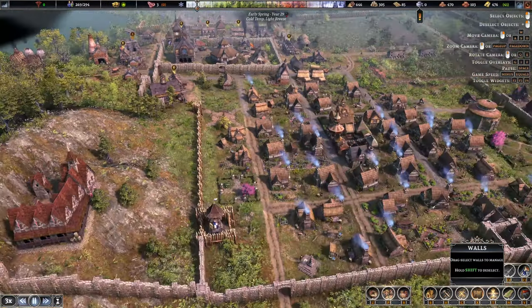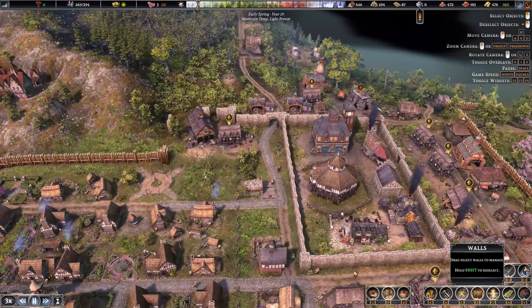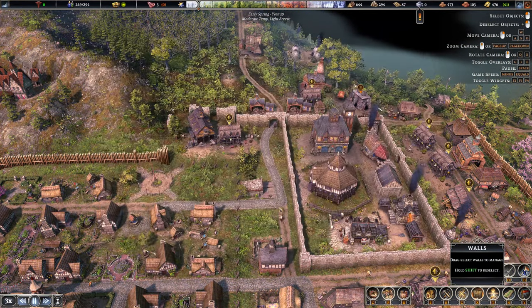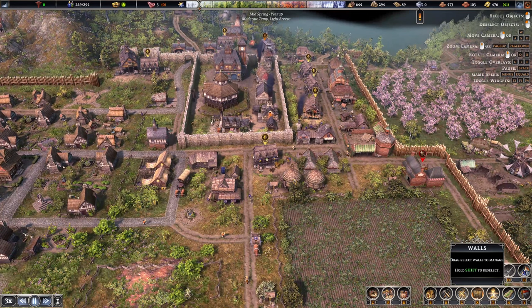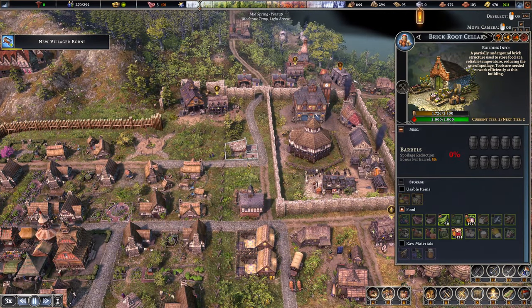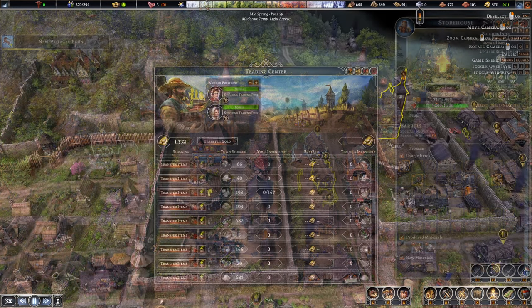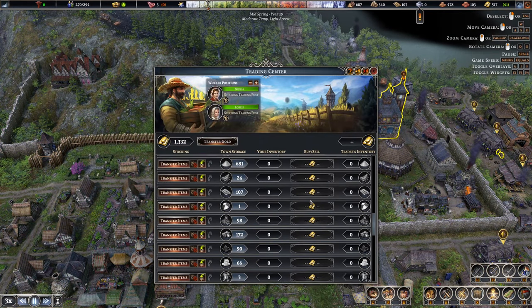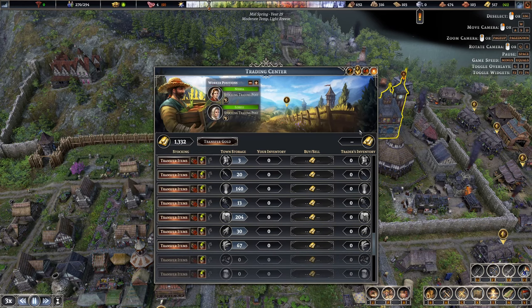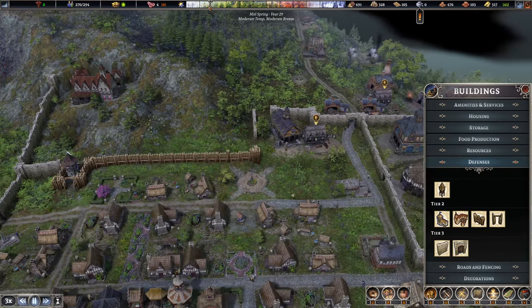That gives us another little edge here — more space to build in this area too. So if we can flatten this out we'll be good. Let's check storage. Everything's looking really good. Where did they put those barrels? I bought 25 of them and they don't seem to have put them in any of the good buildings. Traders are coming in — I'm going to start transferring in what we can. It might be worth us building the barracks now too.